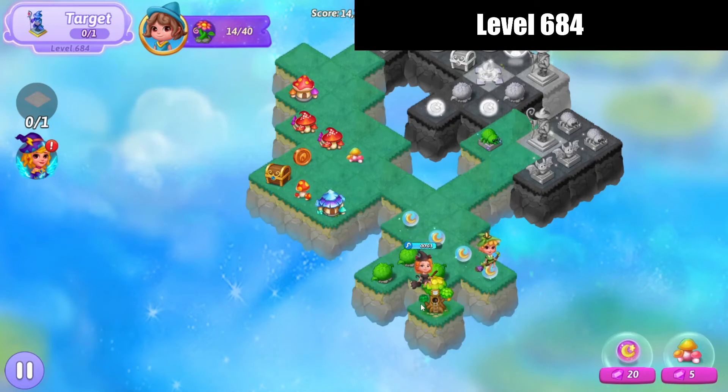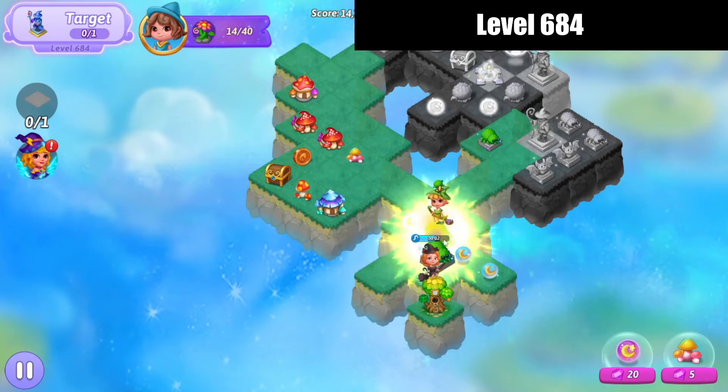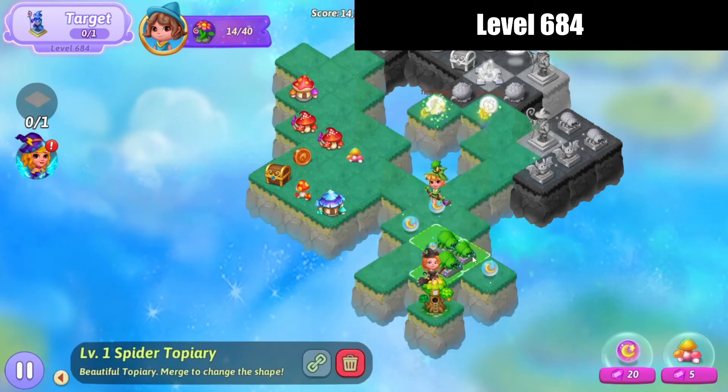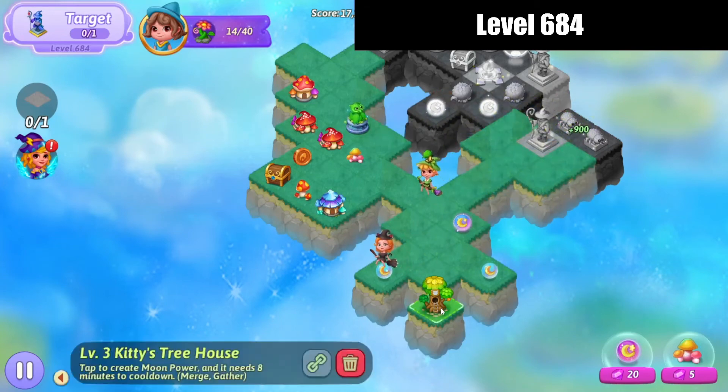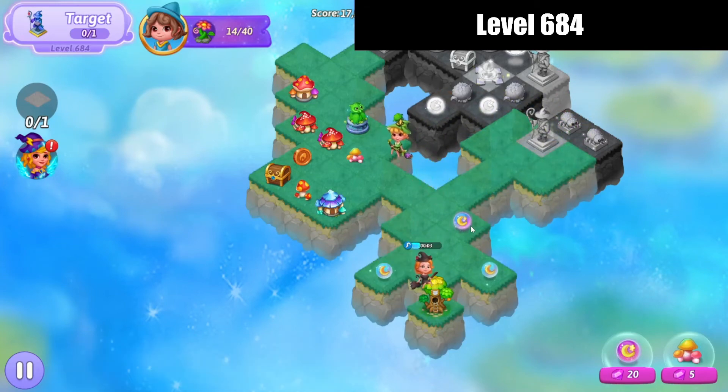We're gonna take that treehouse and grass, make a five merge with those grass, three merge there with those, make that spider — move that spider or that owl out of the way. Keep harvesting.